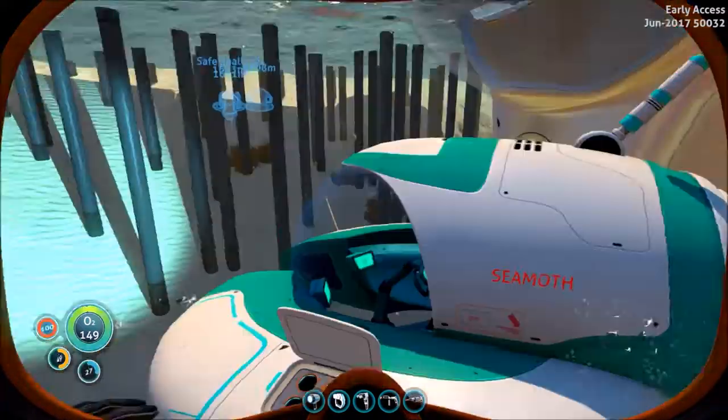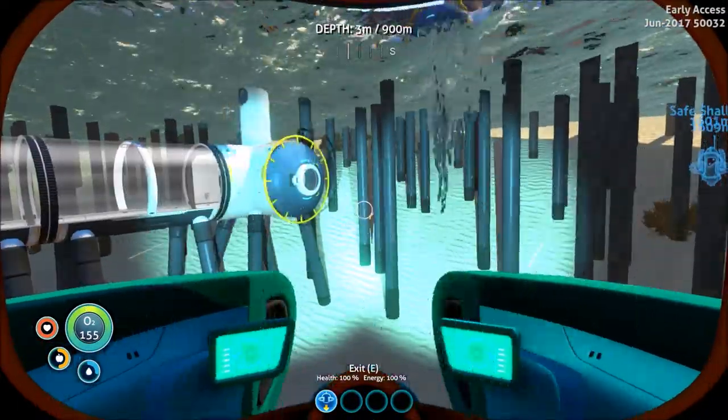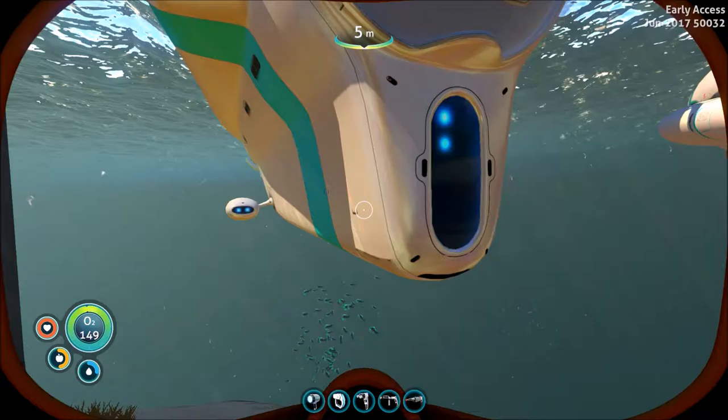I now have a depression compensator mark three. So with the sea moth we can go to 900 meters below water — or a depth of 900 meters — which is nice.